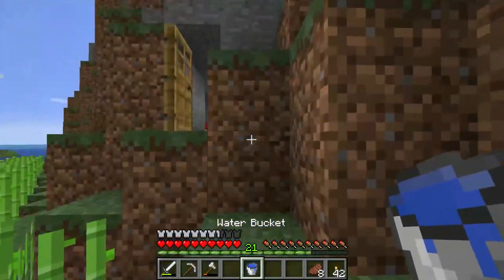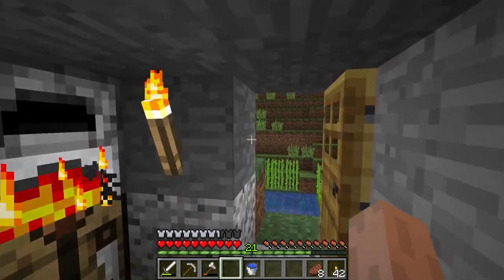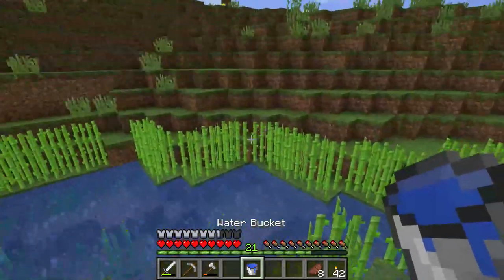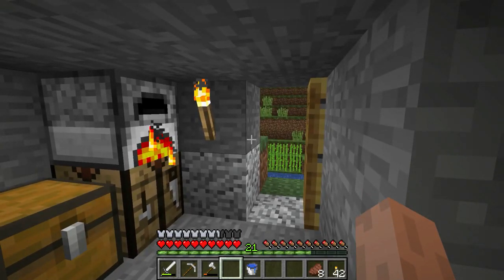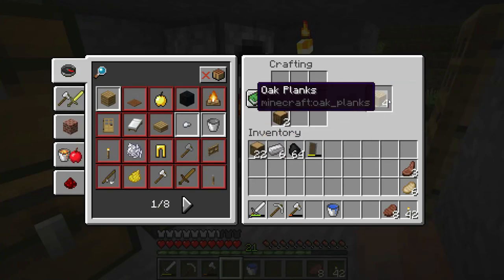If you're falling down a ravine or something, it's easy to catch yourself going down a large hole or if you're about to burn in lava — you just place the water bucket, it'll make obsidian. We can use the water bucket to make obsidian after we get a diamond pickaxe, because we're going to need that for an enchantment table and other cool things.